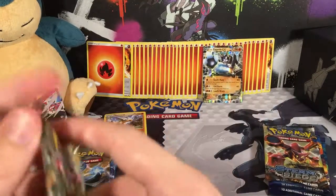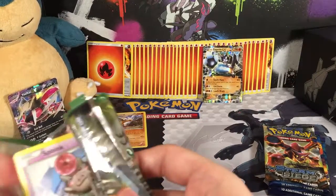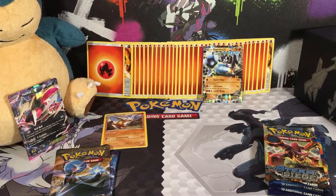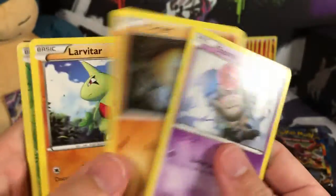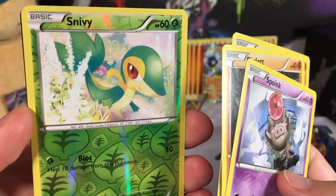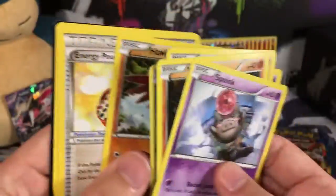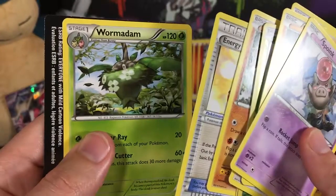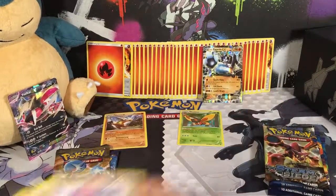Zygarde is getting a new print — and same with Yveltal and Xerneas — in the new set Forbidden Light, so look for that coming out soon. Zygarde's Fates Collide pack has a Spoink, a Diglett, a Larvitar, a Meowth, and a Combee. Reverse Holo is a Snivy. The Rare is a Mothim, plus a Hawlucha, an Energy Pouch, and a Wormadame.